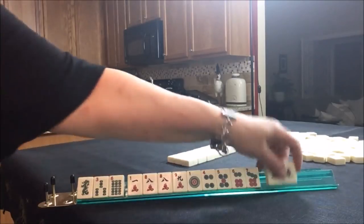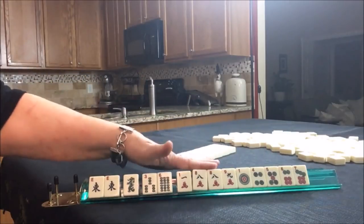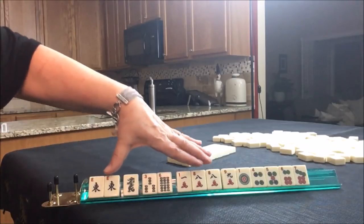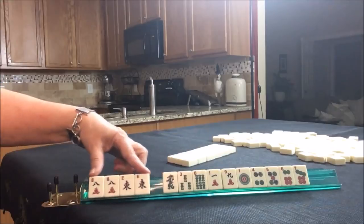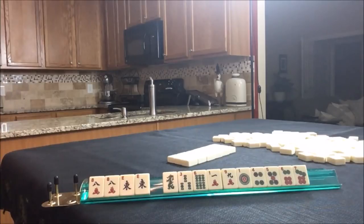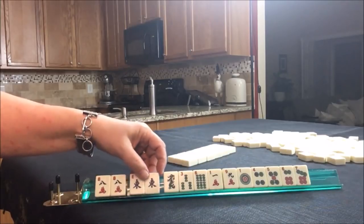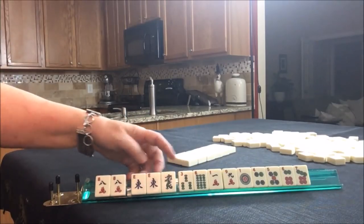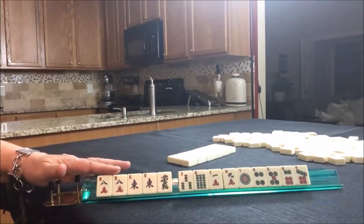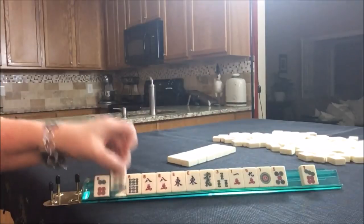Okay, here we go. This is kind of an odd situation — we've got one multiple with the 8 and the East. For 8 and East, if we build around those multiples, we could play East and West with evens in the Winds and Dragons category, second from the bottom. But I like to have options, so this East could also be played with East and West with dragons. I would hold that.